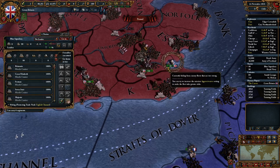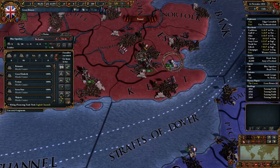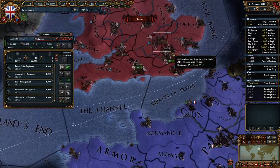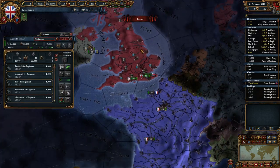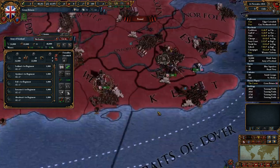What's this? Currently hiding from enemy fleets that are too strong. Just get out! It's probably not ended at the start of time. Well, we only have 9,000 tanks - or yeah, 9,000 tanks would be accurate.